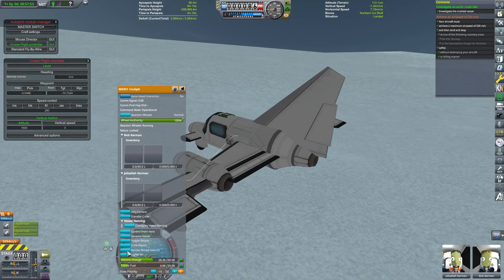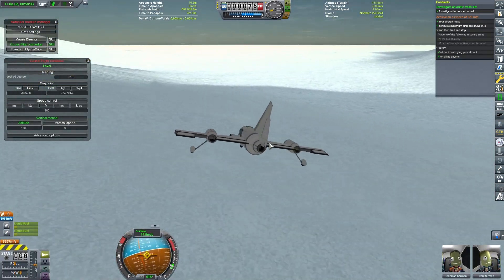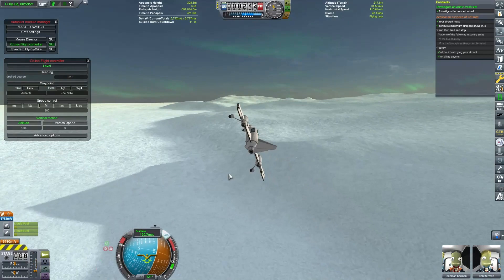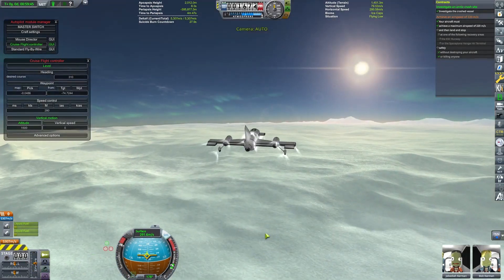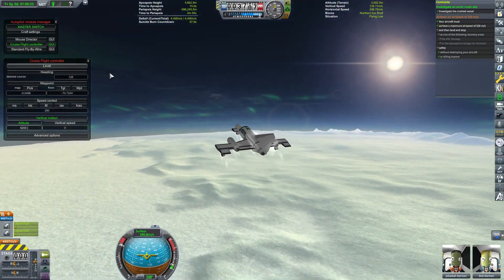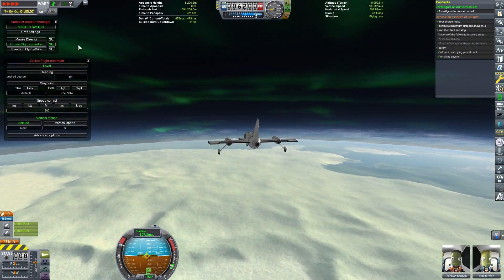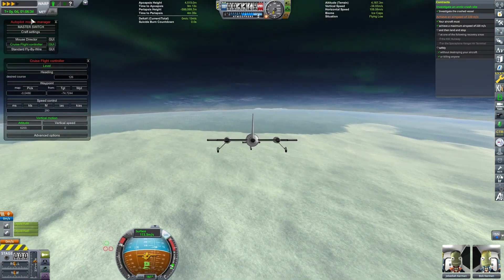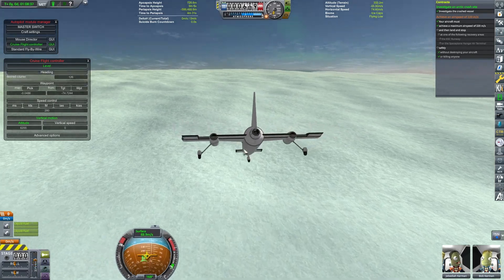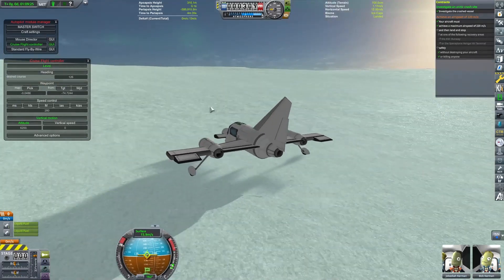Now we just need to fly home — unfortunately, we don't have enough fuel to fly home, which also means that second contract requiring us to land back at the Space Center we're not going to complete in this flight. We can complete it next time, but we're not going to get this craft home — at least not without just doing the standard land-and-hit-recovery option, which is what we're going to have to end up doing. That'll get us the science, which is a decent amount for discovering this. We got some polar science, some different crew reports, some EVA reports — not bad, at least science-wise.